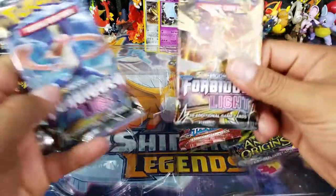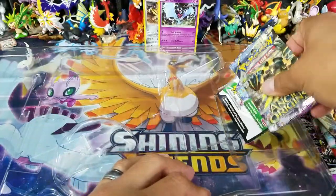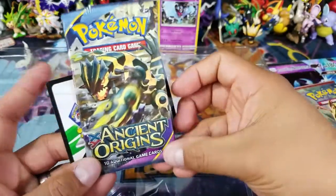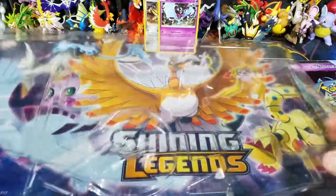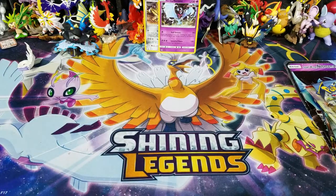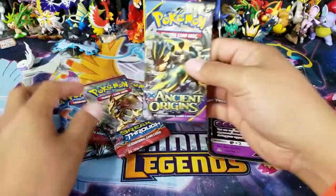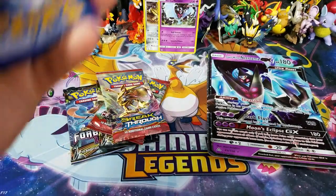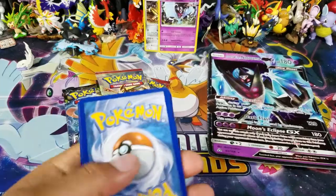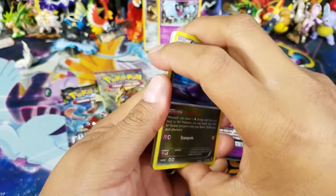We'll go ahead and open up some packs. We have two Forbidden Light, a Breakthrough, a Crimson Invasion, and then of course the newest edition added to Pokemon boxes — it's no longer Evolutions, it's going to be Ancient Origins. Mark my words on that. I could be completely wrong, but I guarantee you every product for the next maybe six months will probably have Ancient Origins. So anyway, let's start with the Ancient Origins pack because why not? I like the set — it's got some cool cards in it, I just don't think it's really relevant to standard right now. I mostly play standard, so that's what I usually base my opinions on.